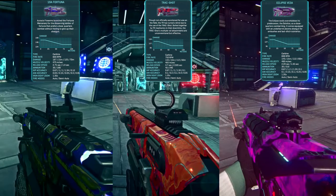Final tier carbine directives unlock the 19A Fortuna for NC, the Track Shot for TR, and the Eclipse VE3A for VS. These carbines come pre-equipped with a 1x red dot sight, soft point ammo, a laser sight, and an underbarrel shotgun. These are Auraxium variants of the Mercenary, the Track 5, and the Solstice VE3 respectively. Combining a laser sight and underbarrel shotgun makes these weapons a perfect blend between medium range dominance and close quarters execution.